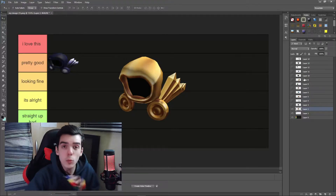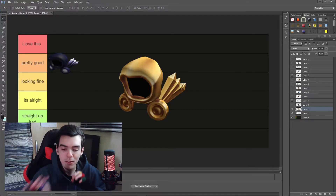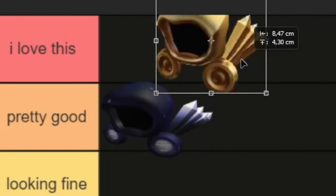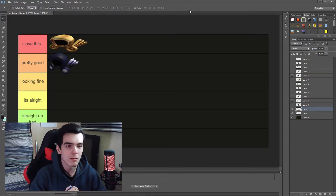Here we have a prime example of what a perfect item looks like — what true perfection is. Every single touch, every single color on this one. This is basically going to 'I love this.' It's definite — I love this item, there is no discussion. It's the best Dominus ever.